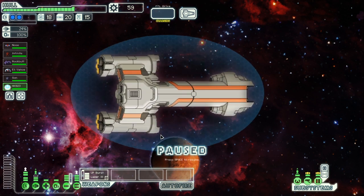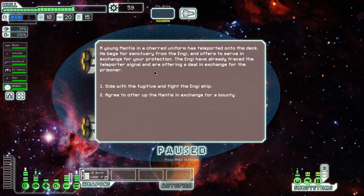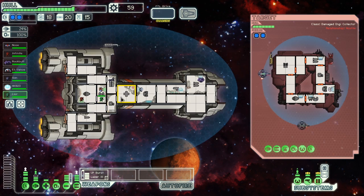We arrive just in time to see an unusually well-armed engine ship destroying a small pirate craft. A teleporter signal is detected — intruder on deck. A young mantis in a charred uniform has teleported aboard and begs for sanctuary from the engine ship, offering to serve in exchange for protection. The engine ship traces the signal and offers a deal for the prisoner. We side with the fugitive and gain a new mantis crew member named Leor.